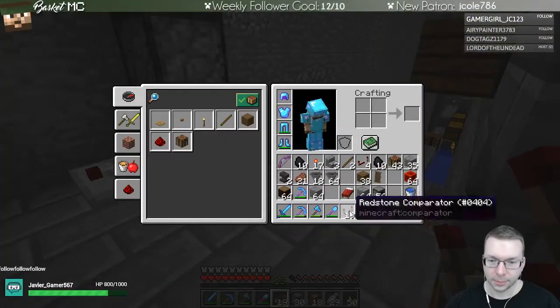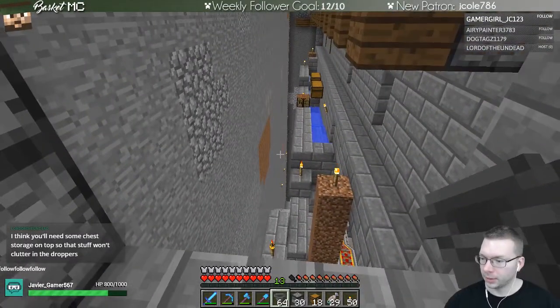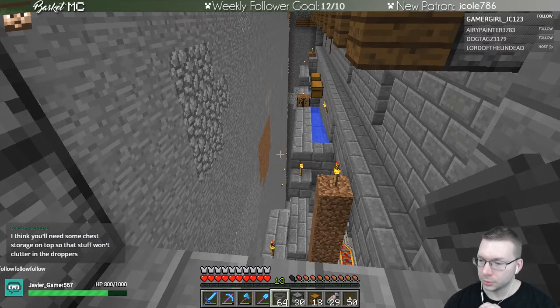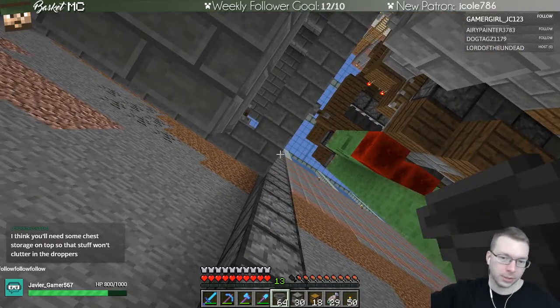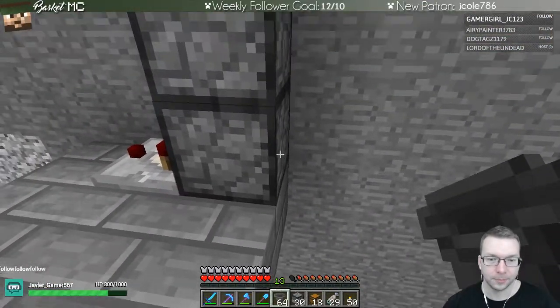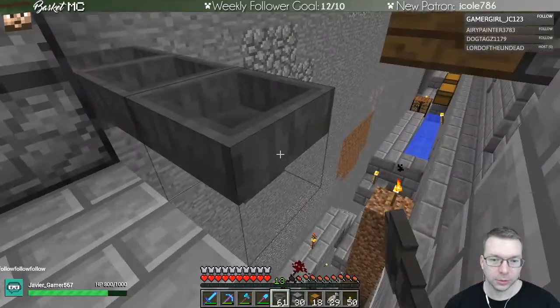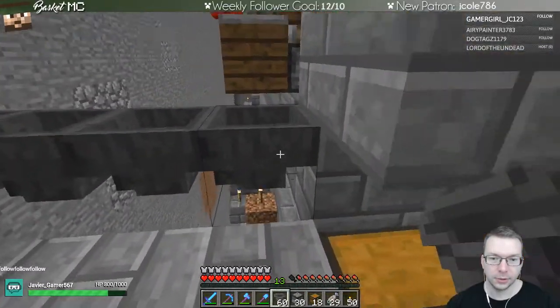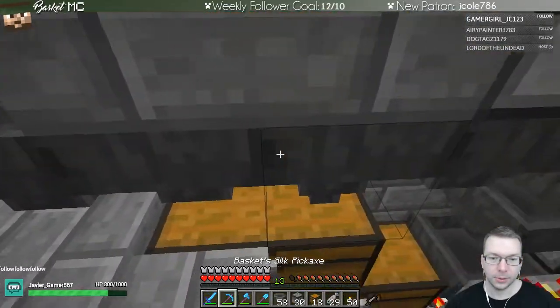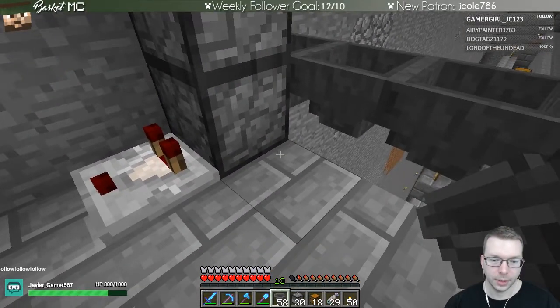We'll need some chest storage at the top, right - so maybe it makes sense to have this a little bit higher because I can have extra chests beyond just the one. We'll bring that into the side, then bring this over to here, bring it into that one, and change this one's direction to now go this direction.